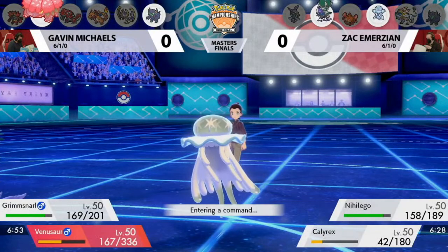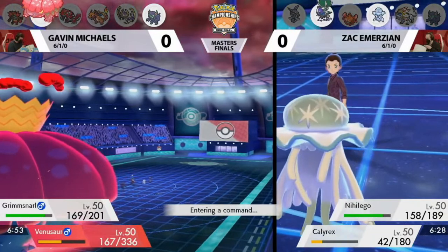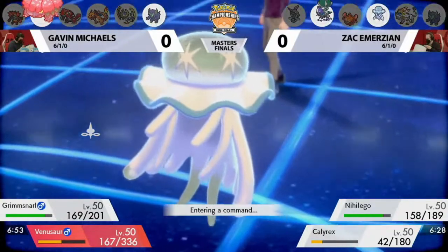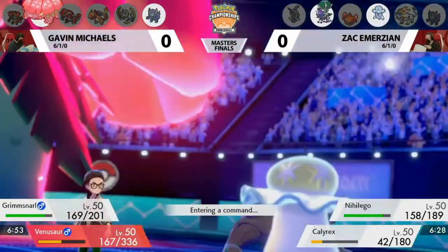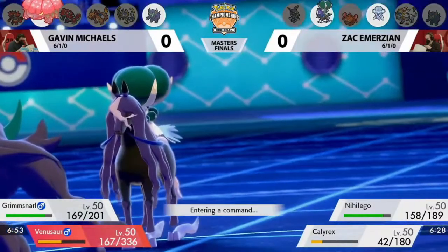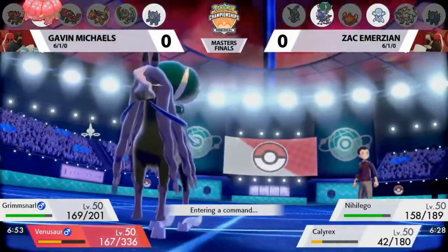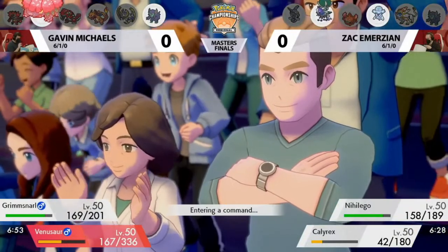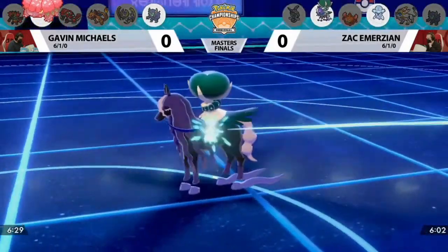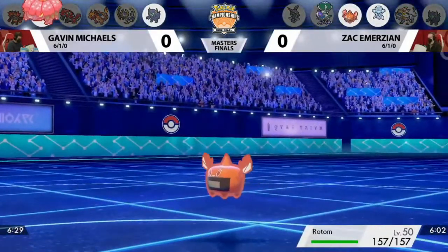The Vine Lash is going to start adding up, and that's a really good turn for Gavin. The Venusaur is looking really healthy. The Nihiligo is the focal point right now for Zach because it did get the special attack buff. And even with that boost from charging up Meteor Beam, the Venusaur still felt really safe. The Grimmsnarl may have done just enough — the Light Screen is set up, and the Calyrex is almost being taken off the field by the Vine Lash tick damage.